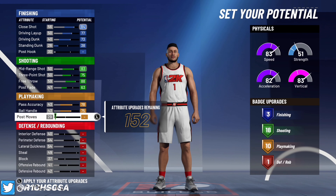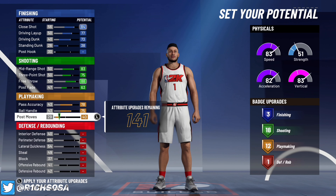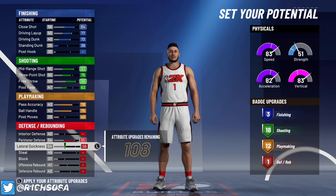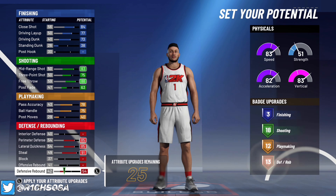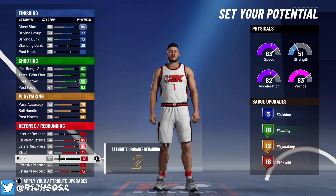When it comes to playmaking, go ahead and max out your pass accuracy at 78, do the same with your ball handle at 75, and put your post moves to 40. When it comes to perimeter defense, put that at 85, lateral quickness at 85 as well. From here, put your steal at 91, and then put your defensive rebound maxed out at 73. You'll have a couple of remaining attribute upgrades left over that you can put anywhere you want.